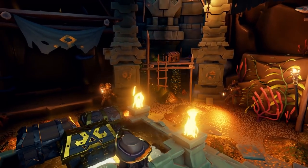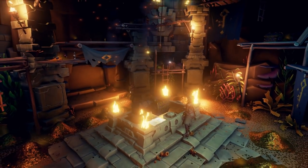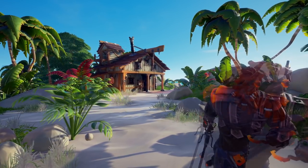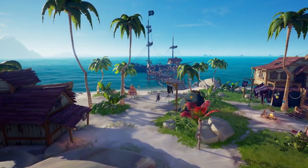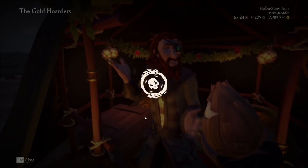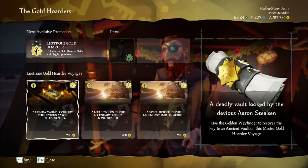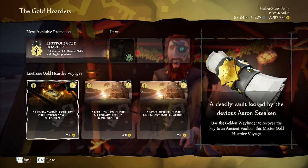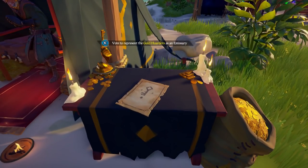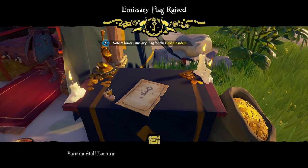First of all, in order to start doing gold hoarder vaults, you need to be at least level 25 in the gold hoarder faction's reputation, which will not take you very much time at all. You can pretty much reach this level by searching for random loot on islands. Once you reach level 25, head over to your local golden facial representative and buy a gold hoarder vault quest from them. Then touch the table to get yourself a gold hoarder emissary flag — you'll get more gold and reputation for doing this.